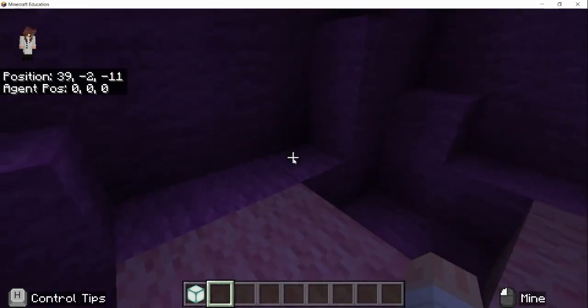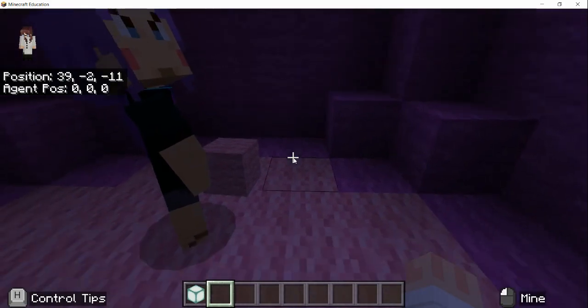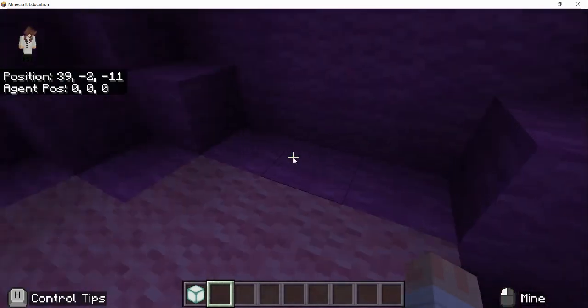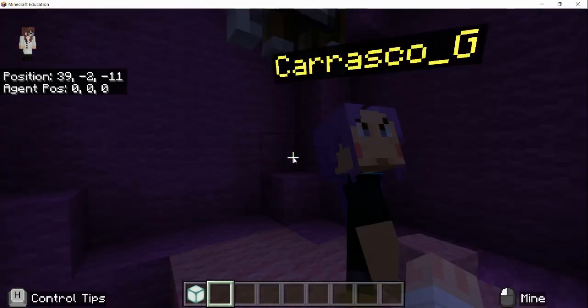So tell me about inside. What's inside here? There's going to be a party. A magic party. And you're still working on the lights. Yeah.